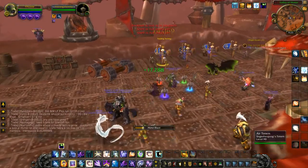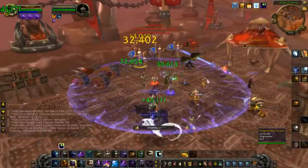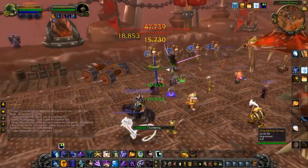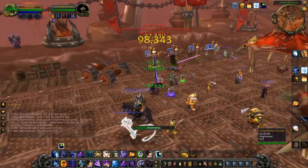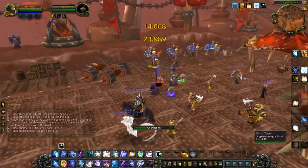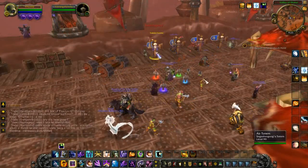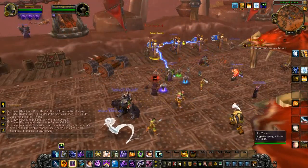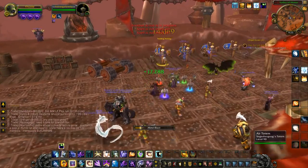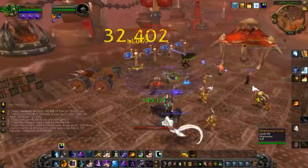What you want to do is use your on-use trinket, put your dots up, put Halo up, then Mind Blast, then Devouring Plague, and then cast Mind Flay to get that Insanity proc. You have to make sure that you are specced into Insanity — you can't just put Devouring Plague up and then Mind Flay, because you won't get that insane burst damage that the Insanity talent brings. Right here I'm slowed down about 60%.